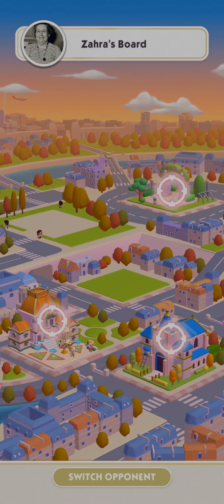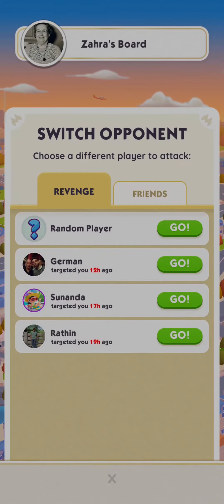But if I don't want to target this person and I want to switch and target my other friend, I can also do that by tapping on 'switch opponent' and just tap on the friend that you're trying to attack or target.